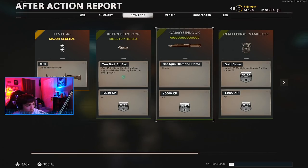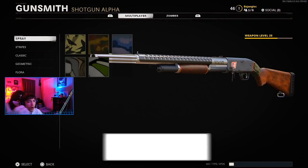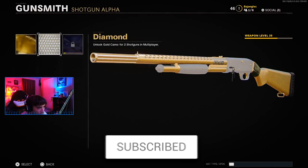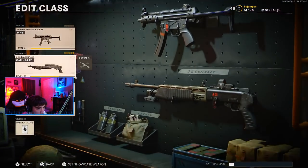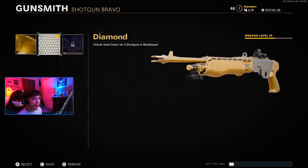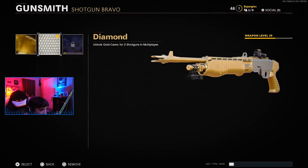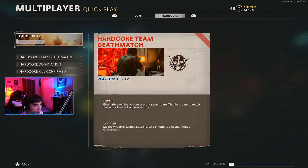Why does it look like that on the after action report? Looks so weird. Shotgun diamond camo — we do have it! Let's go check it out. First episode of Road to Dark Matter — make sure to drop a like! We just got diamond camo. Oh my god, it looks so good. Gold camo and diamond camo looks how it's supposed to look. This is what gold is supposed to be — not all these weird lines. We don't want Damascus, we want diamond, and we got it!